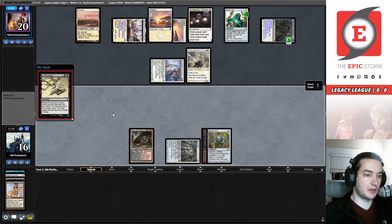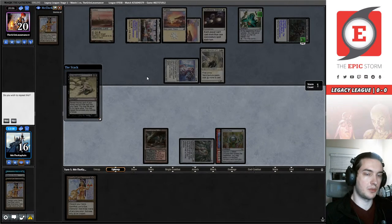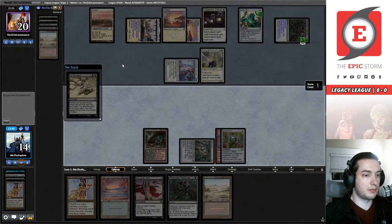We have the mana for it but what's going to happen to our hand? We're taking four. We still have Echo so we should really stop before we hit ten life. Let's hope so. Slaughter Pact is good. Land — there's the Echo. Okay.